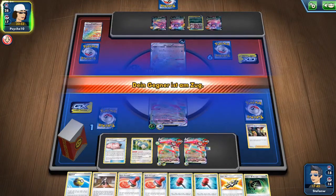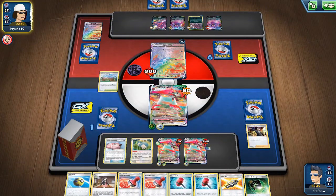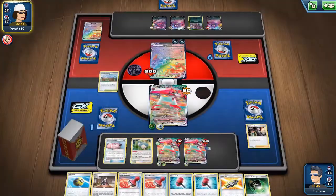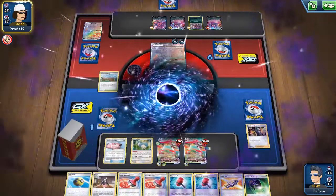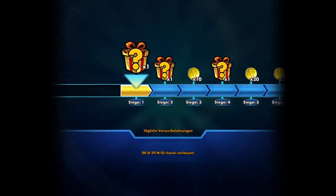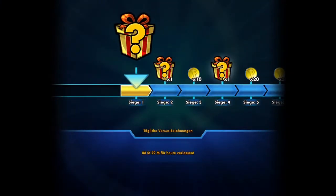We have four Special Grass Energy, four Capture Energy, and two Weakness Guard Energy to deal with different matchups. As retreat options we have two U-Turn Boards, four Switch, and also four Bird Keeper, which also gives us the option to draw cards and switch into other Orbitals.